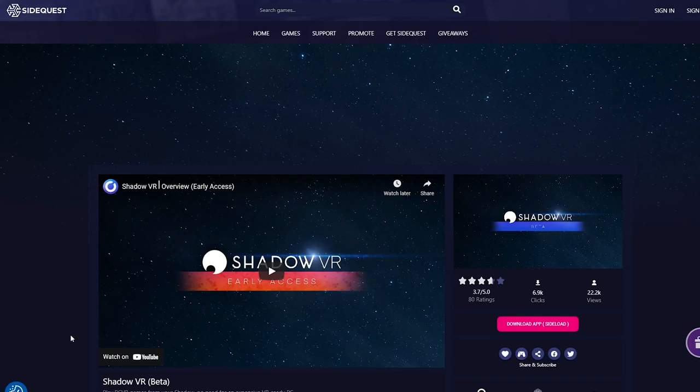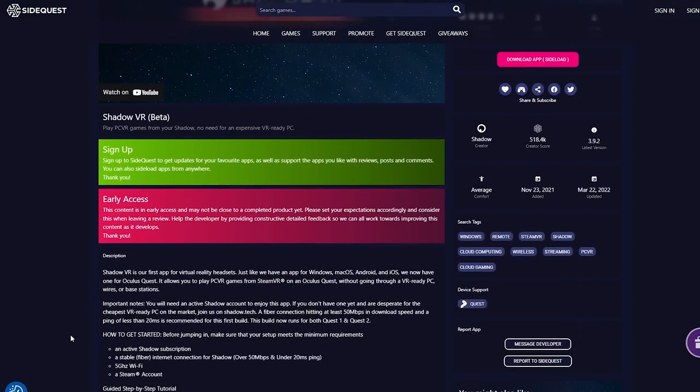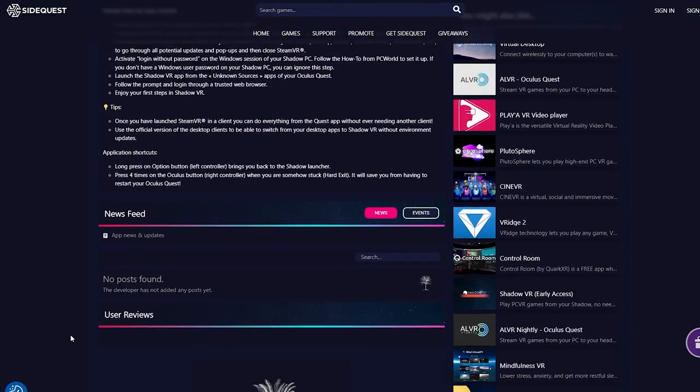I'm going to show some actual gameplay in a minute, but first I want to mention: if for whatever reason PlutoSphere doesn't work for you, there is another VR cloud gaming service called Shadow. I haven't personally tried it out, but I'll put a download link in the description below — the setup is very similar to PlutoSphere. If you have any questions, please comment them down below. I respond to like every single comment because I love that you guys are watching these videos and getting help from them.